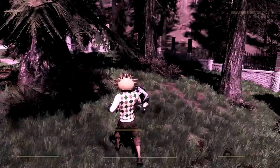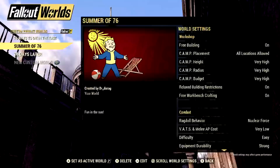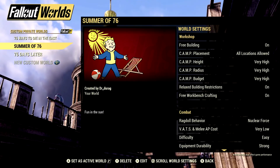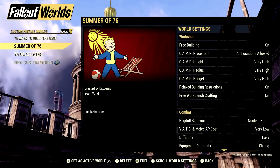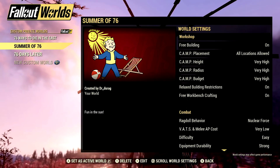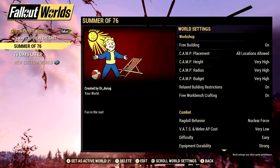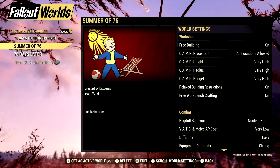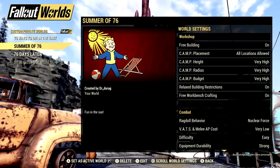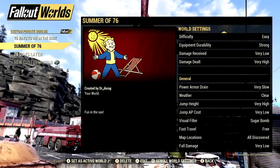So you get some stuff besides access to the custom world. Let's get on in there and I'm going to show you the world that I created. As you can see, it's Summer of 76. It was the summer of 76, guys! So what this is all about is just having fun in the sun — it's not too serious, not too hard. I switched all the settings around to be more of a walk in the park. I do like a challenge in my games, but this ain't Dark Souls. I'm going for something completely different — a little bit brighter, a little bit easier. This is Light Souls — the exact opposite.